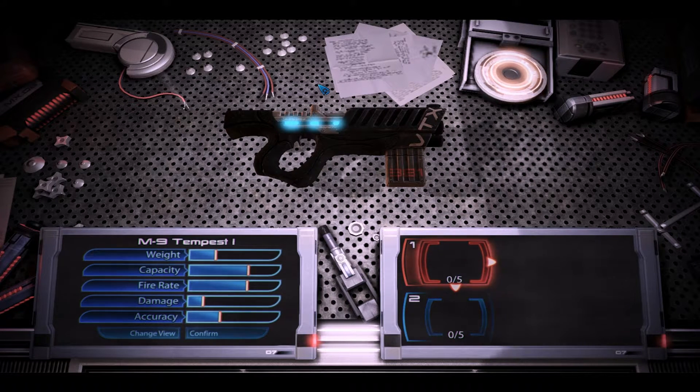In Mass Effect 2, it was really a close quarters SMG — it had really widespread and poor damage over long ranges. In this game, especially when firing from cover, it can do just fine over long distances. So even though its description says it's really a close quarters weapon, it's not. It's fine in close quarters, but it's not like the Hurricane, for example, as a close quarters weapon.